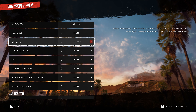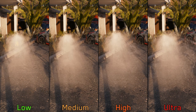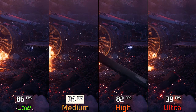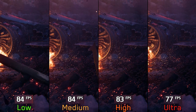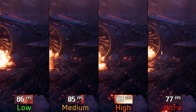Moving on to effects — this one adjusts the quality of different visual effects, like water, where you can see more water drops in medium and higher options compared to low. It also affects the density of particles. It's quite demanding: going from low to medium costs 2 percent, to high 3 percent, and to ultra around 10 percent. Since medium looks almost identical to high and ultra, I recommend medium effects.